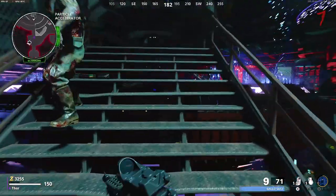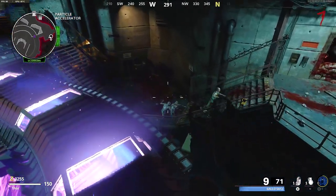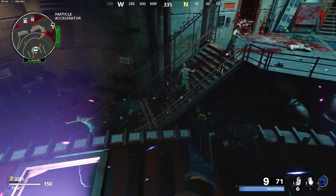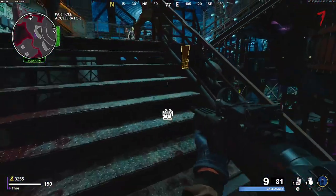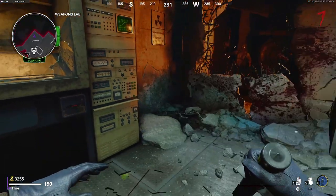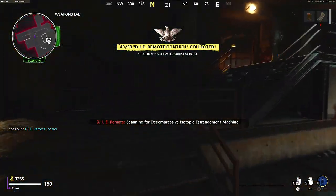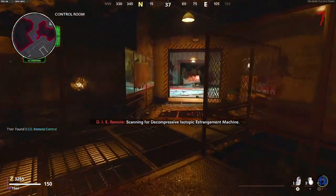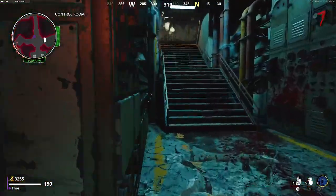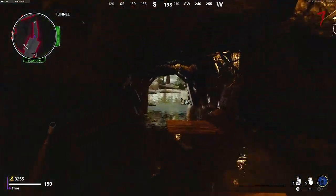Go through the rounds until a megaton spawns. Kill the megaton and the splits, and the key card will drop from the second megaton split. Pick up this key card and take it to the weapons testing area where you'll put the key card in the machine and grab the remote control. The remote control activates the Die wonder weapon in Nacht der Untoten, but it does need quite a few kills to actually open the door for you.